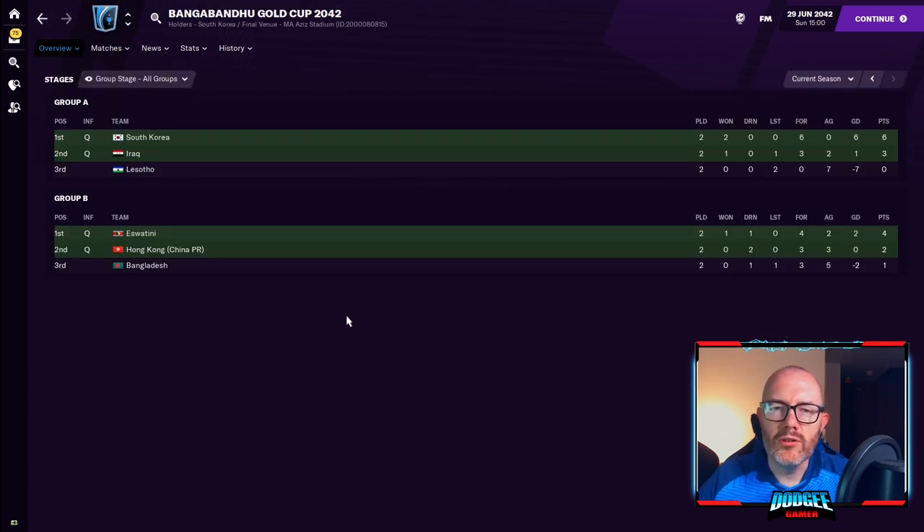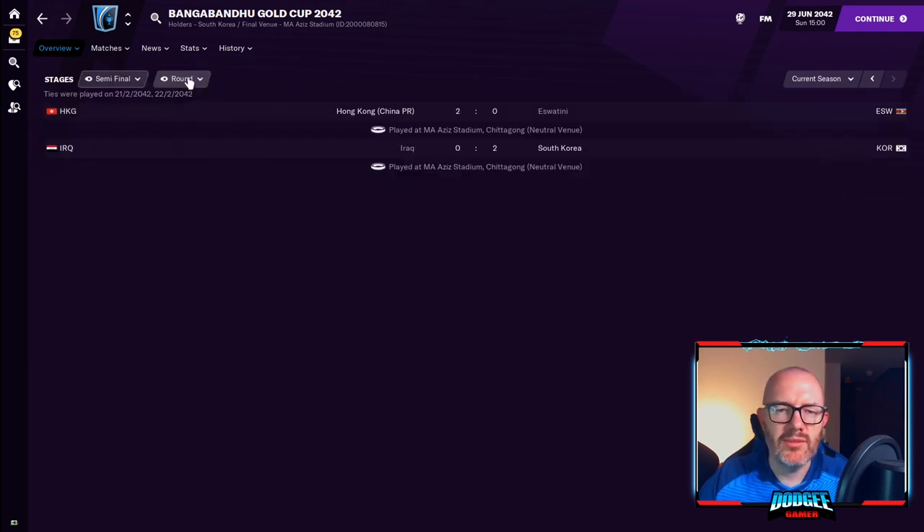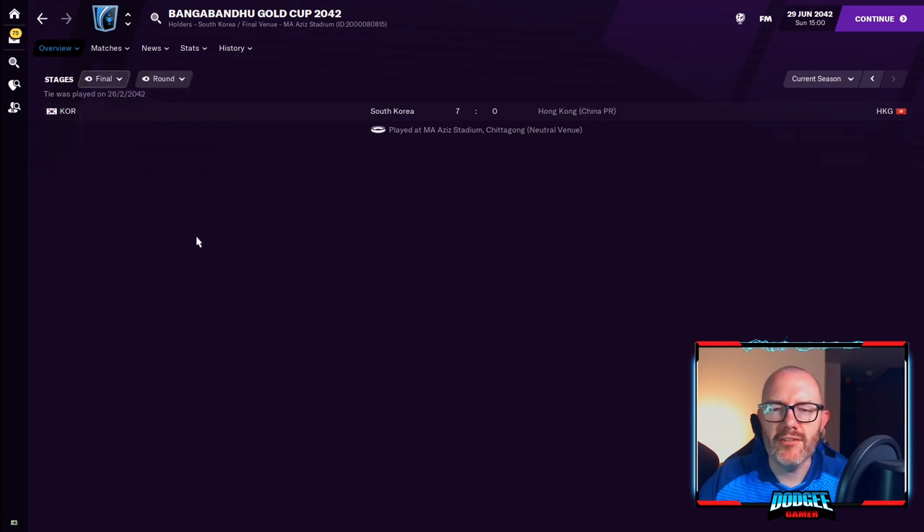And here we see the Bangabandhu Gold Cup, held every two years in Bangladesh. Bangladesh didn't do too well in this particular one, but you see they had Hong Kong and Eswatini. When I researched it, it's usually Asian and African teams that come — so we get Lesotho, Eswatini, Iraq, South Korea, and Hong Kong as well. In this particular edition, South Korea went on to get the victory in the final.